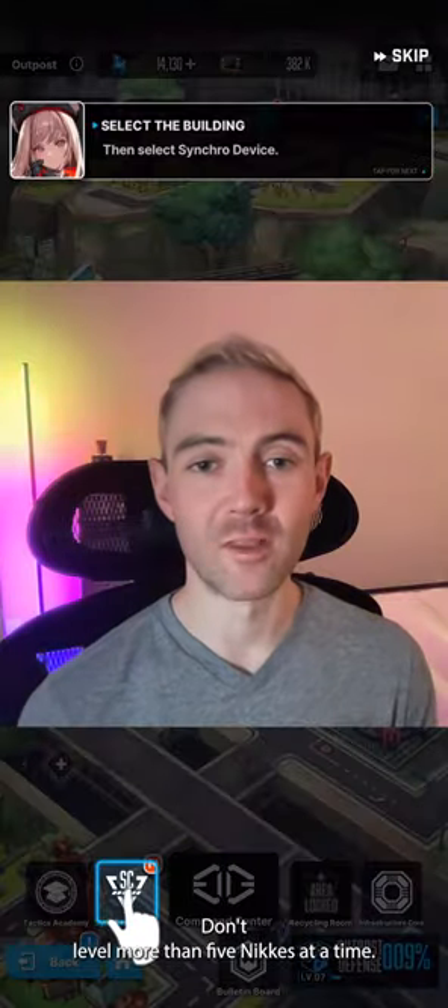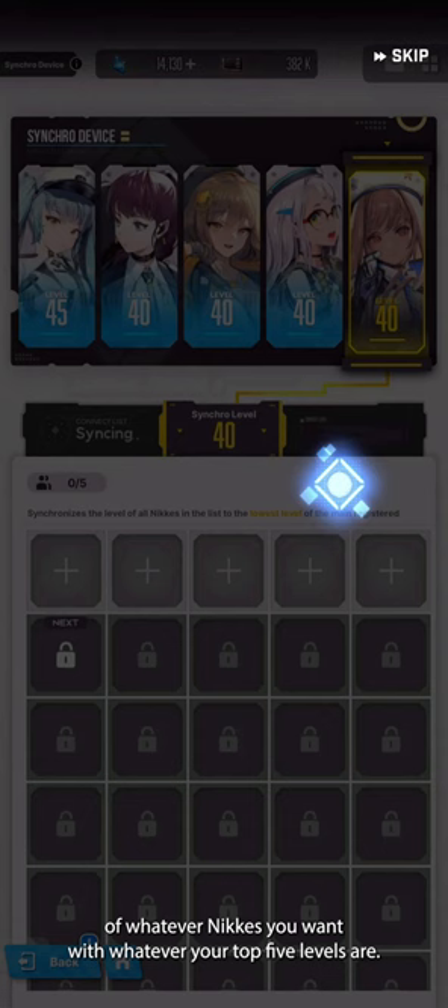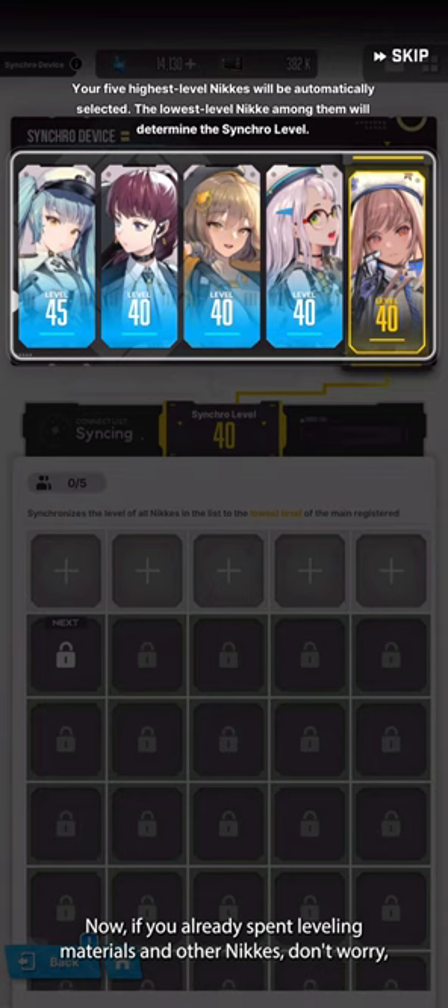Don't level more than 5 Nikkeis at a time. You unlock something called the Synchro Chamber, and it allows you to sync the level of whatever Nikkeis you want with whatever your top 5 levels are. Now if you already spent leveling materials on other Nikkeis, don't worry — you can reset them for a low price of only 10 gems and get all those resources back.